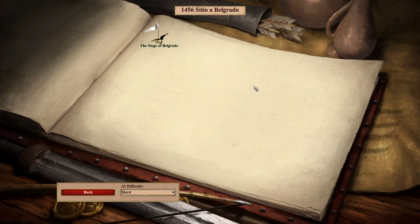What's up, people? Got another custom campaign here for you. This is a new campaign designer, Igor HP, with a bunch of numbers after it. He's done a couple scenarios and they are up there in terms of the highly rated ones. We have the 1456 Sitio al Belgrado. A lot of this was in Spanish, so I'm not sure if it's going to be in Spanish or English — I hope it's in English. Difficulty hard. Let's get into the Siege of Belgrade.